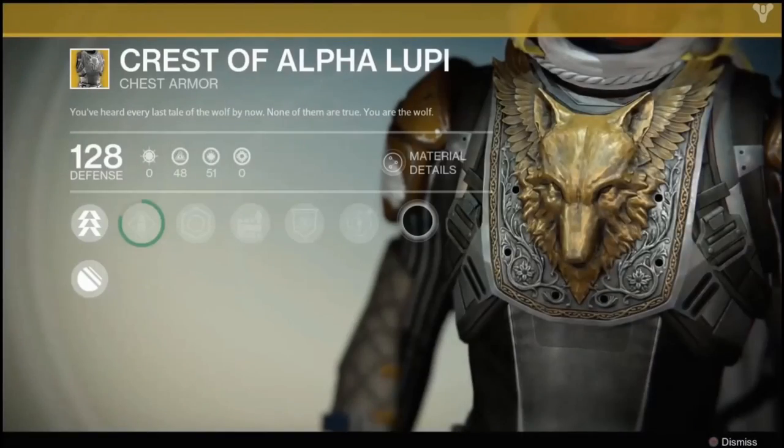For Hunters, he's selling the chest piece, Crest of Alpha Lupi. Mods for this one include reviving teammates faster and carrying more ammo for special weapons and hand cannons.